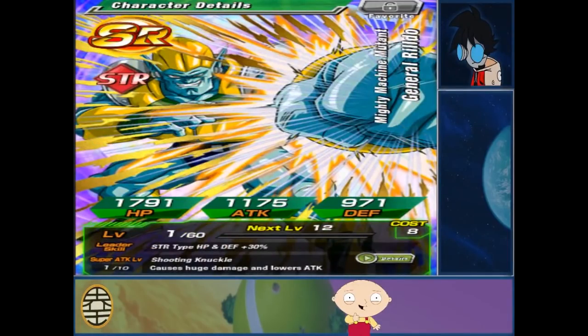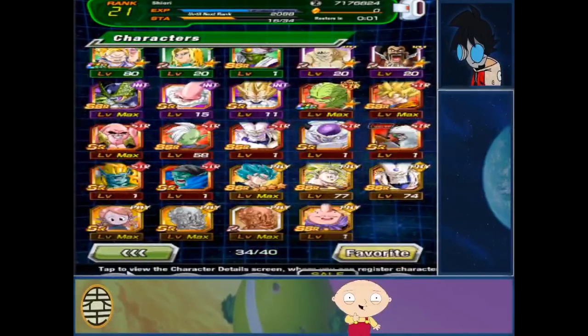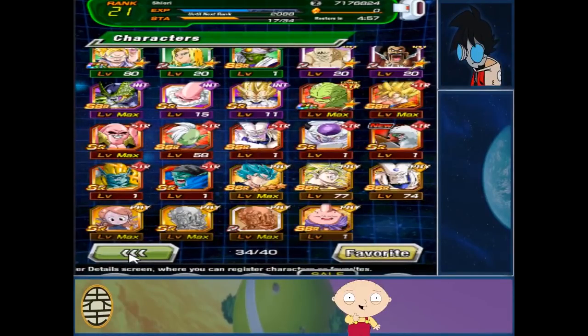Huge Jimmy — okay, lowers attack with his passive, plus two Ki, and attack plus 1000. Oh, that's neat. Yeah, till next time guys, this has been Goku — Kaiyo Kaiyo!